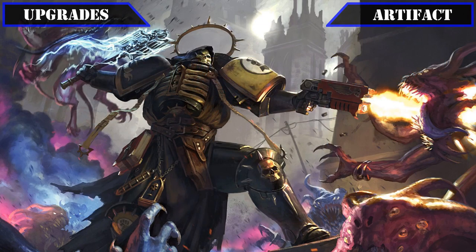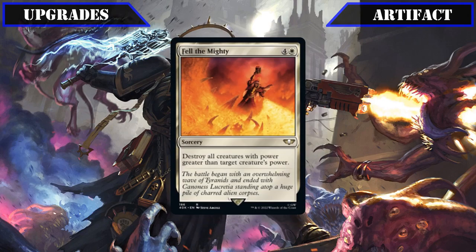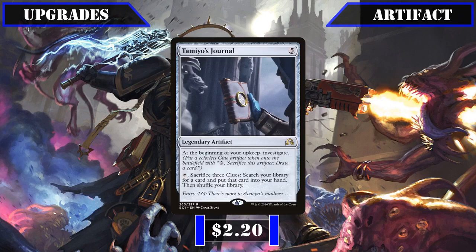Finally, we'll wrap up our artifact upgrades by cutting Whirlwind of Thought, which may be unusable once our boards have been pumped by anthems and counter distribution, and adding in Tamiyo's Journal in its place. This gives us yet another source of clue generation as well as an alternate way to use them by allowing us to sacrifice three of them to tutor anything from our deck, greatly improving our deck's consistency — and it's easily usable once per turn or even more depending on how many untap effects we have alongside our commander.